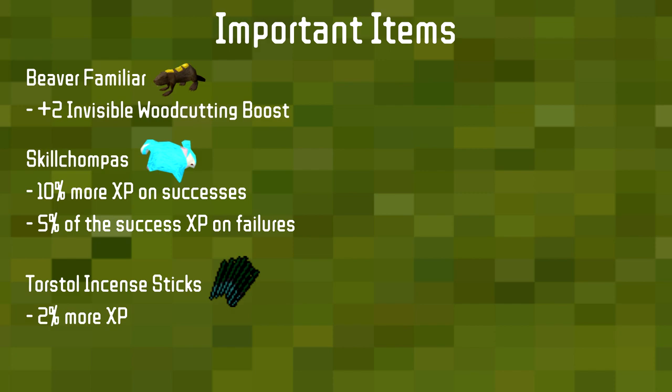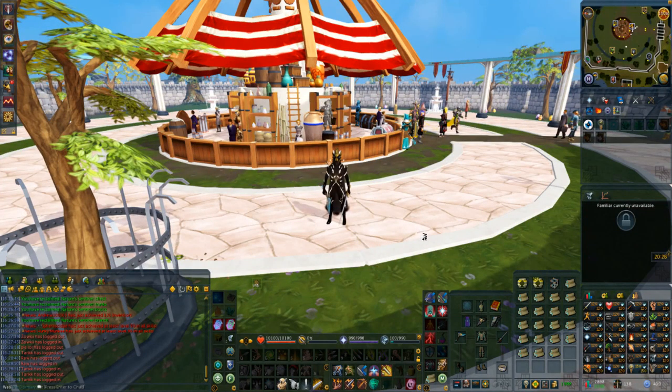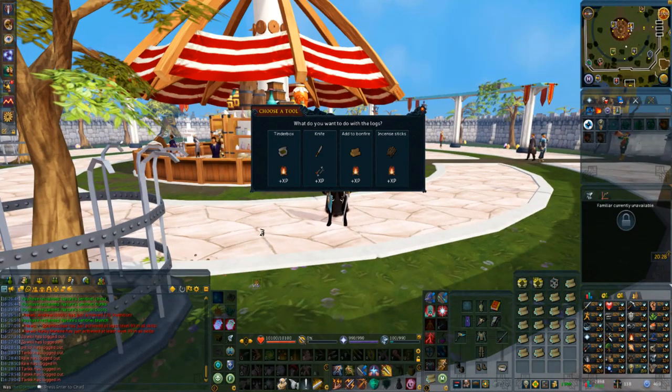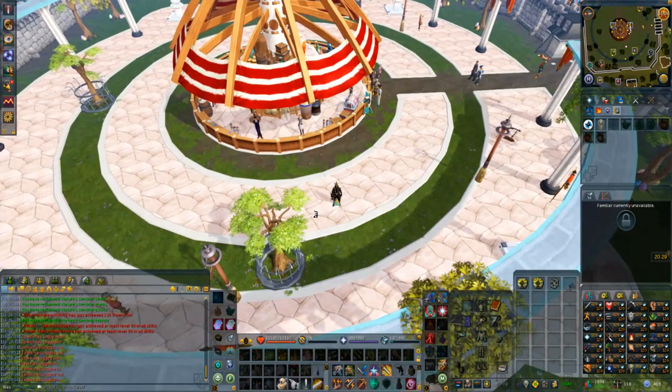Moving into leveling methods starting at level 1. Before individual areas, here's a useful action bar tip: because logs can be crafted and lit, dropping them requires right-clicking. But if you organize your action bar and place it on the bottom row, you can right-click then left-click in order to drop an inventory very quickly. This is sometimes quicker than banking the relatively inexpensive logs.